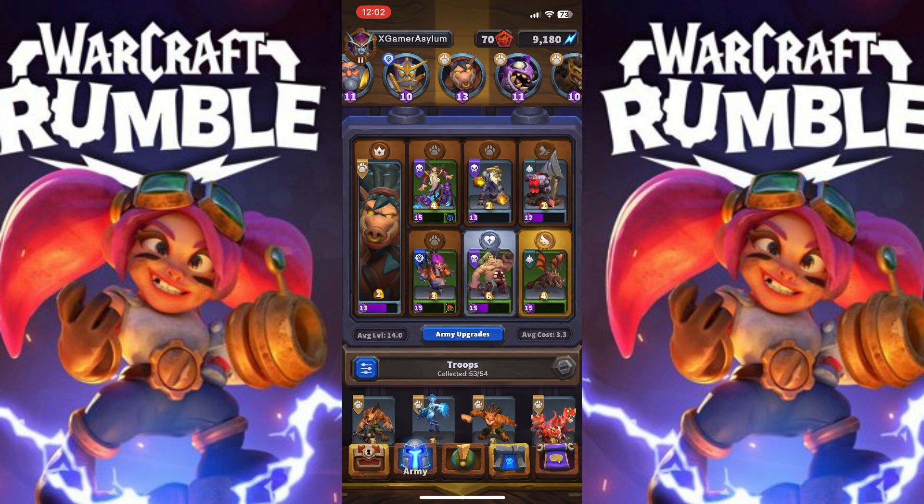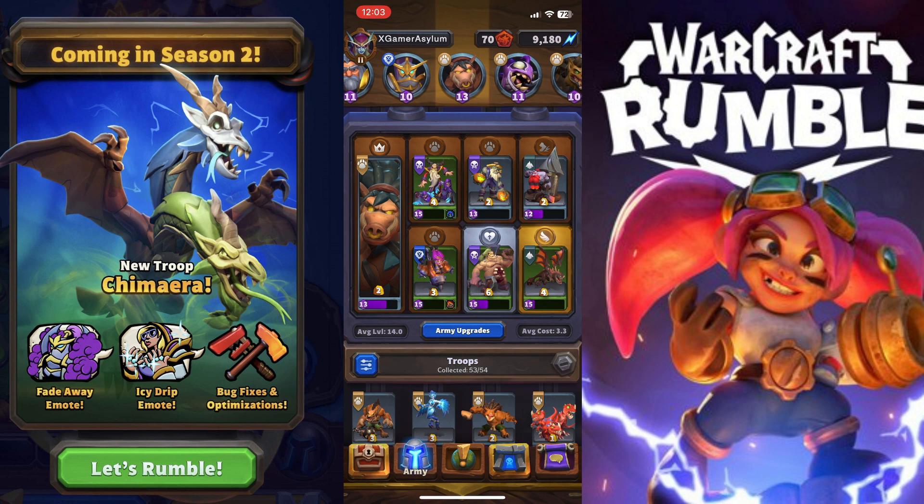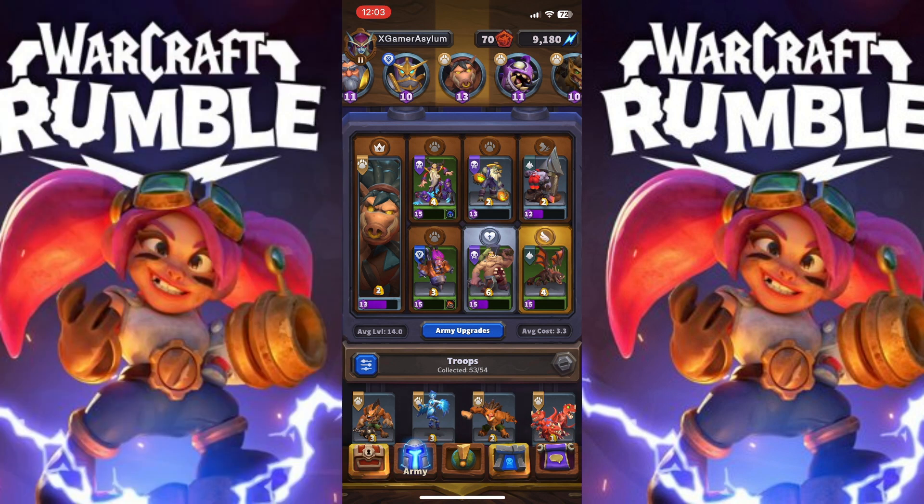I'm excited because they have announced a new mini — Chimera. When you start the game it shows you coming in Season 2, the new troop Chimera. By the looks of it you can see green and blue, so that means this unit is gonna have poison and ice, which is awesome. We also got three emojis, fade away, ice drip, emo, bug fixes, and optimizations. Chimera already looks like a two-headed dragon — it's gonna be a flying troop unit. That's gonna be awesome. Chimera is coming in Season 2, I believe September 9th or 10th — correct me if I'm wrong — and that's when the new update drops.